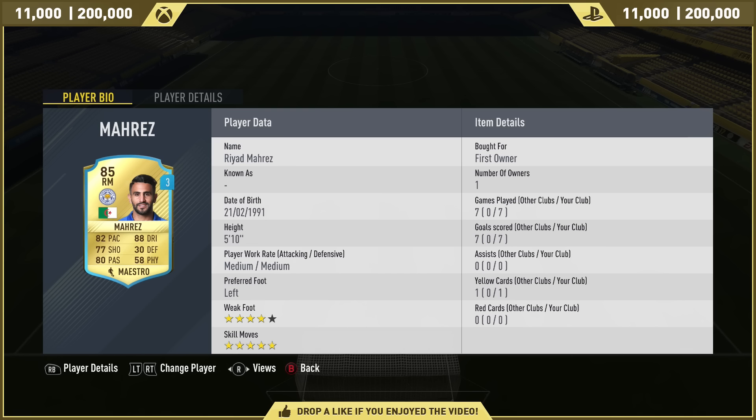What I love about this card — and what you guys are going to love about it as well — is that it's a loan card. Try before you buy. And in my experience with the card, I'll definitely be purchasing him once his loan runs out. He's a new 5-star skiller, 5-star skills, 4-star weak foot, but medium to medium work rates.